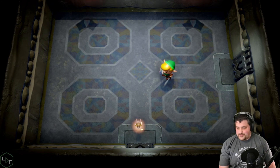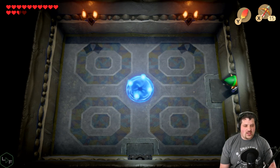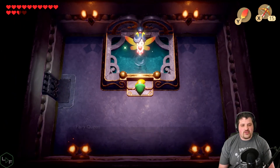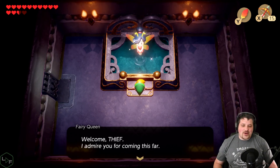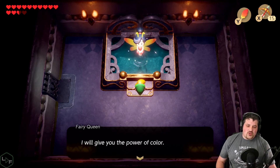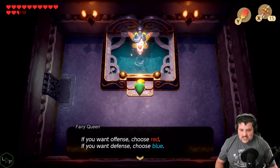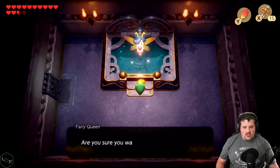Nice. Wait, was that just a mini boss for this area? No, no — that was a nightmare boss. 'Welcome, thief. I admire you for coming this far. I will give you the power of color. If you want offense, choose red. If you want defense, choose blue. Which power do you want?' I'll take offense — red.